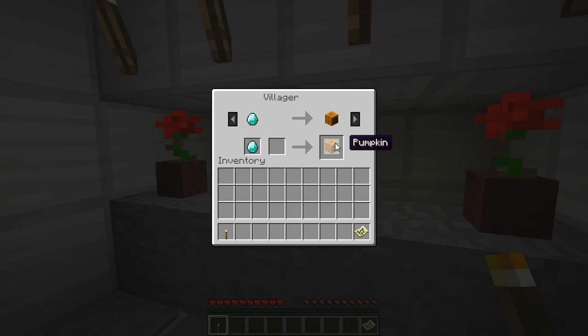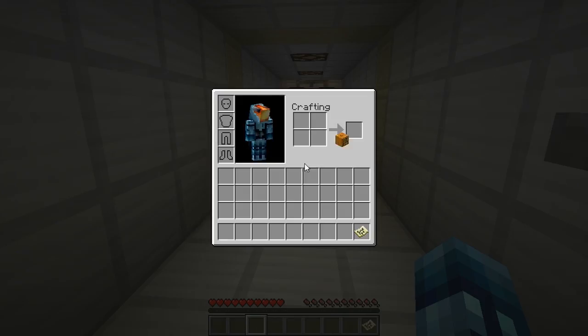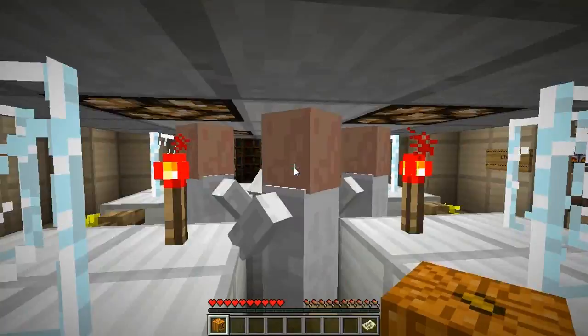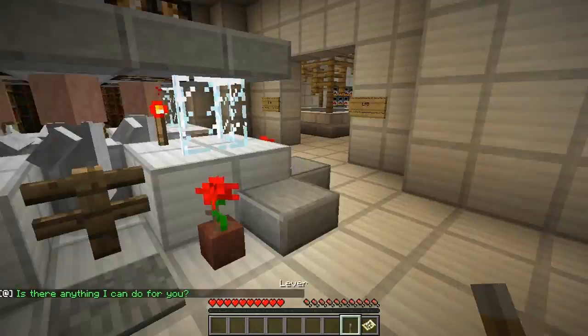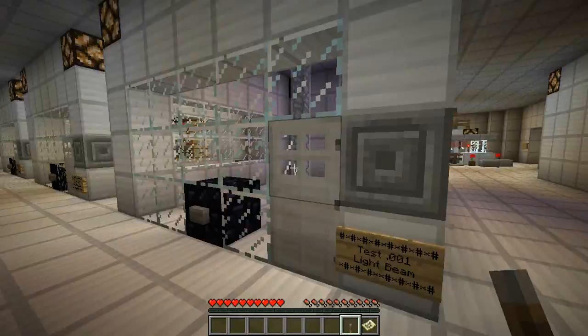This villager wants a diamond — I have one — and a pumpkin. Wait, didn't that one guy want a pumpkin? No, he wanted a jack-o'-lantern. I can make a jack-o'-lantern — torch on the bottom right. Jack-o'-lantern, we're good! Jack-o'-lantern for lever — yay! Now what do I do with this lever? I bet I can place it on the iron doors over here. The time machine — that's what it is!